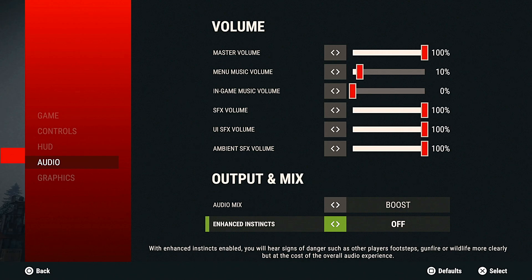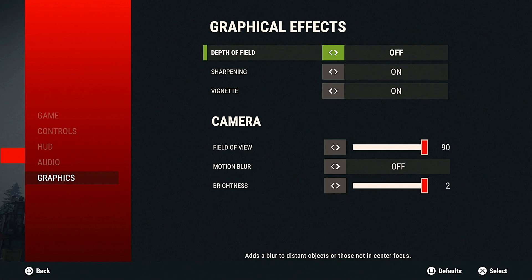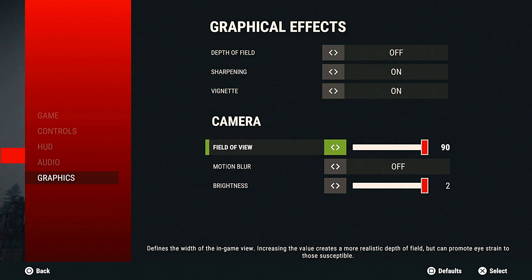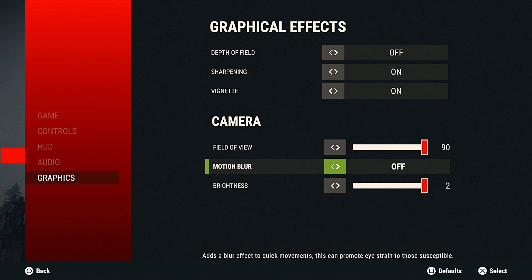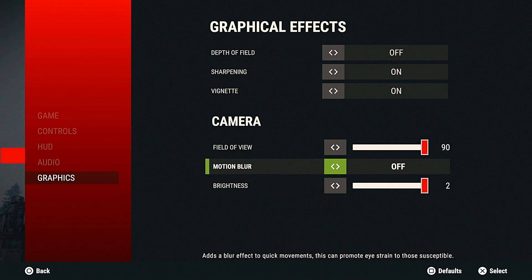For enhanced instincts I just left it off because I couldn't tell a difference with it on or off. In graphics, the biggest thing is field of view — I turned it all the way up to 90 and I definitely like it a lot better. Motion blur I have off because it messes with me while I'm trying to turn my screen. For brightness, you definitely need that all the way up to two — the night times in this game are just too dark and you almost have to have brightness maxed to even see where you're going.